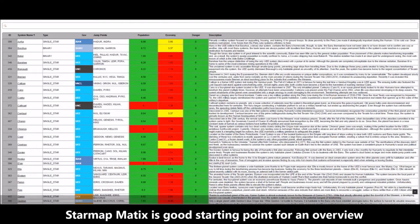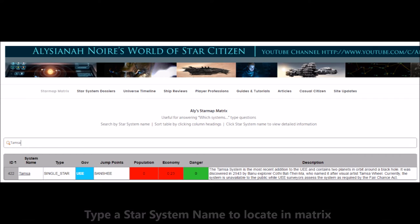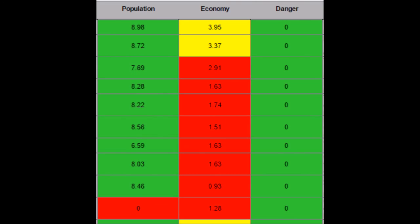Each of the columns in the star map matrix can be used to sort the data in the table by clicking the column heading, such as name, type, or population. Clicking it the first time sorts from A to Z; clicking it a second time sorts from Z to A. You can search for a specific star system by typing the name in the search box located above the table and pressing the enter key. Delete the value you entered and press enter again to see all star systems. Population, economy, and danger use a stoplight coloring metaphor — a method used for quickly identifying good, poor, or bad performance. This can be tricky when it comes to player professions since good and bad can be subjective.